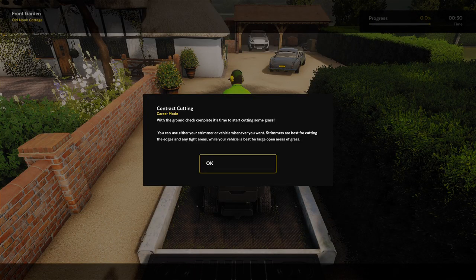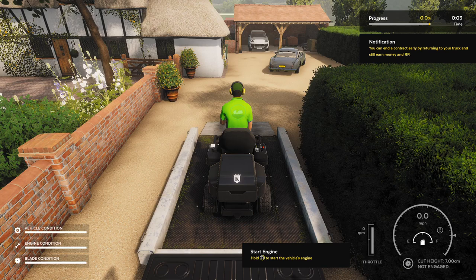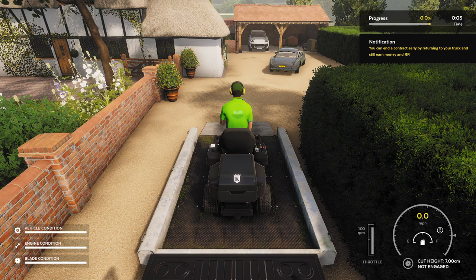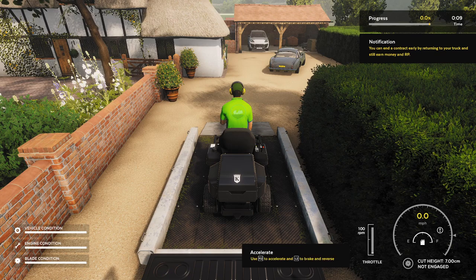Right, it's time to start cutting some grass — that's what we're here for. I can use the strimmer or vehicle whenever I want. The strimmer's apparently best for cutting edges, who knew. So if I start with the mower and then use the strimmer afterwards — that seems like the plan.